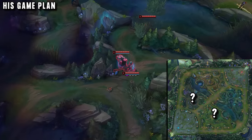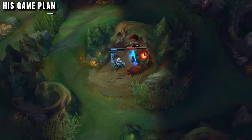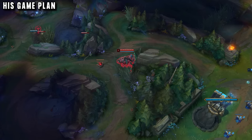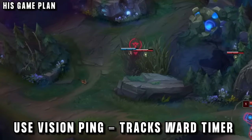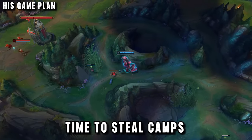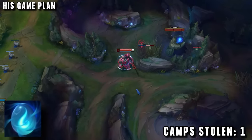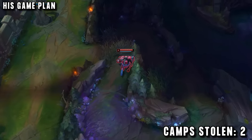He pings for his teammates to ward the buff so he can know where the enemy jungler will be starting. If he sees them on the ward he knows they're starting on the blue; if not, he knows they're starting on their red. He can also see if enemies ward this buff. Sion would love to sweep this ward but his best option is to ping it, and the new system will track the timer so he knows when it runs out. Sion then sneaks into the wolf camp using the blast cone, has started jungle item to kill it faster, and has now taken one camp away from the enemy jungler.